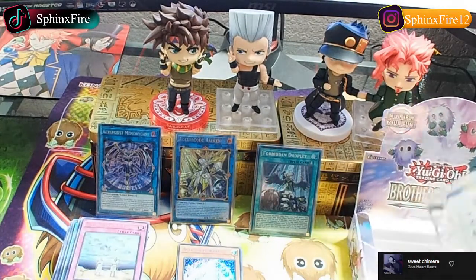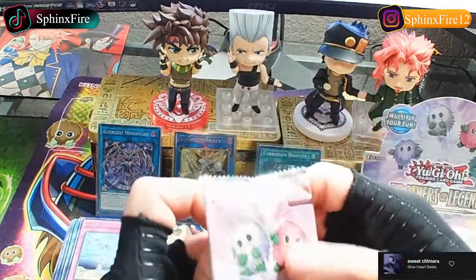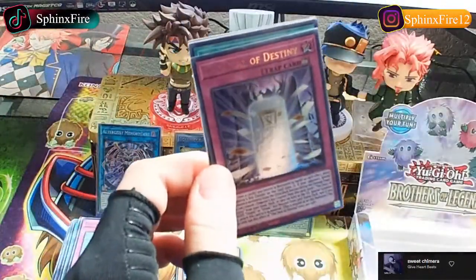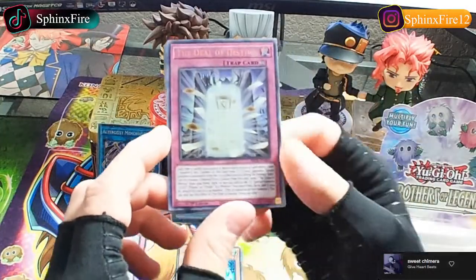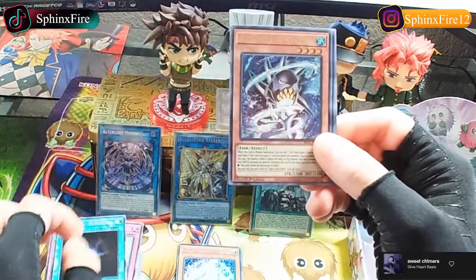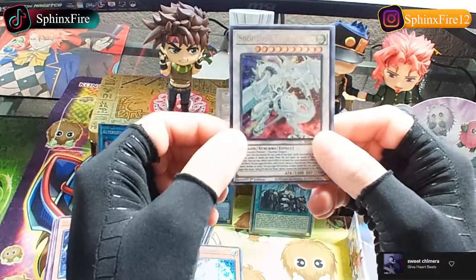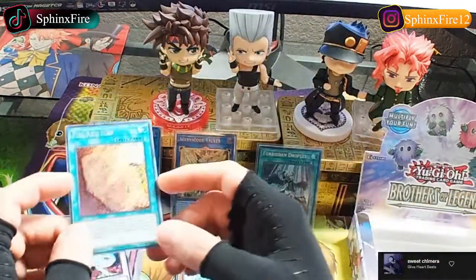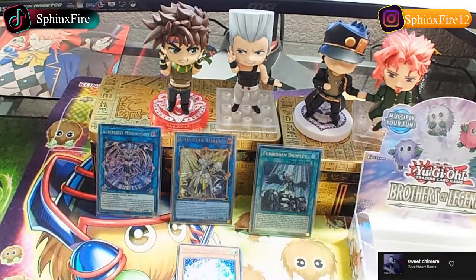Alright - Access Code Talker and a Droplet. Damn. What could be in this last one? Come on Nibiru, I just want a Nibiru - thanks for the Droplet but I just want a Nibiru. The Deal of Destiny, Allure of Darkness, Right-Hand Shark. Shooting Star - is it Nibiru? Nope. Kuriboh, is that a map?